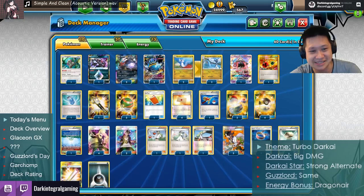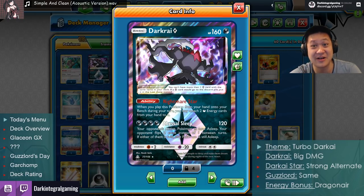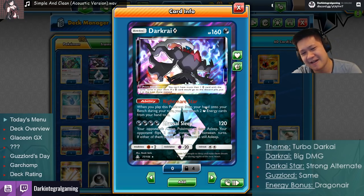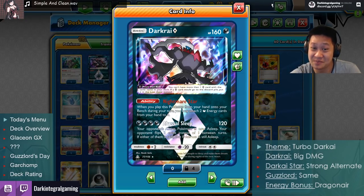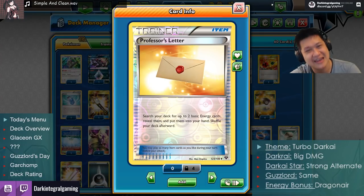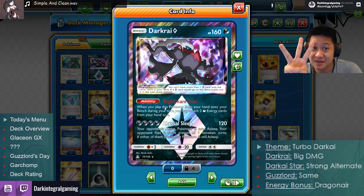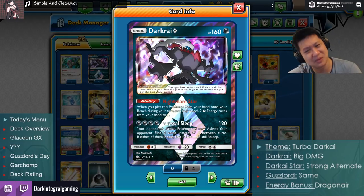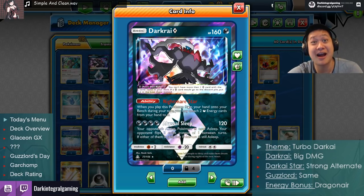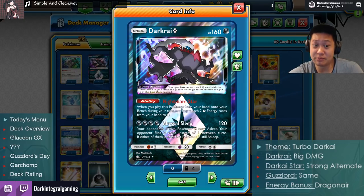So where does Prism Star Dark Rise come in? He's an alternate attacker — you only get one. He's very near-GX level, and a Choice Band cannot help you get KOs on him, which is good. Nightmare Star is why we're using Dragonair: it benefits from having lots of energies in your hand. Dragonair wants Professor's Letter to burst energies into your hand. Nightmare Star lets you attach roughly three energies during that turn, but two must go to Dark Rise when you play him from your hand.